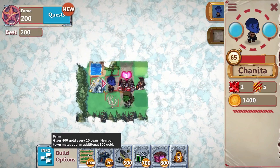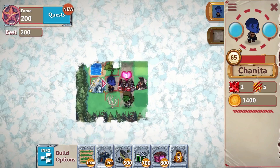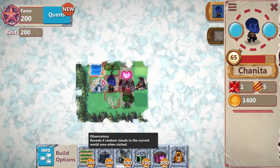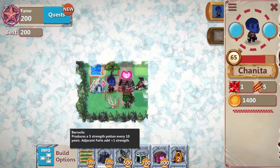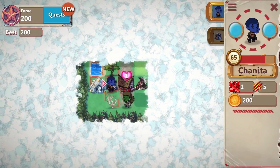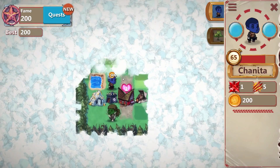The farm gives you 400 gold every 10 years. The barracks gives you 5 strength potions every 10 years. These will have bigger upgrades as you progress — the longer you play, the more generations can unlock different things. Early on, I'd like to get some strength happening, so let's set up a barracks so we're more potent in combat. At the moment we'd get wrecked, so we definitely want to avoid combat going forward.